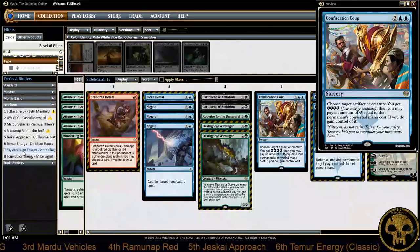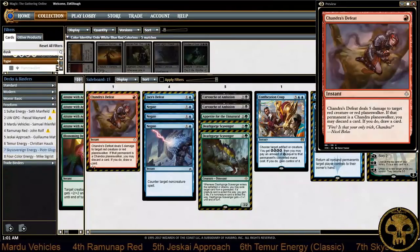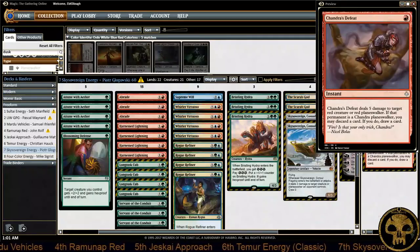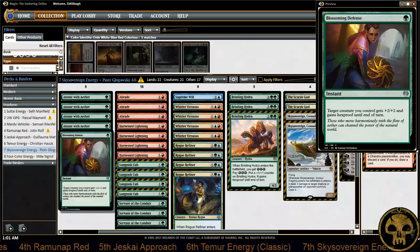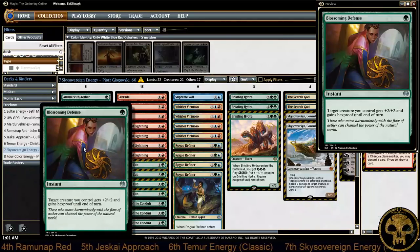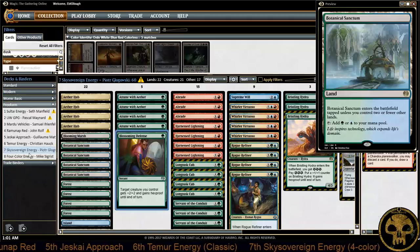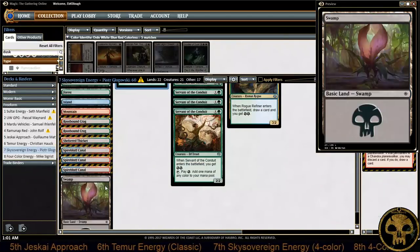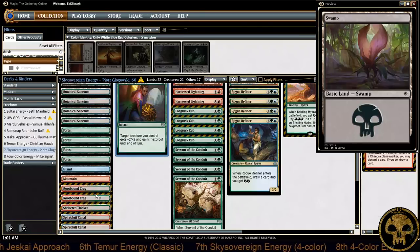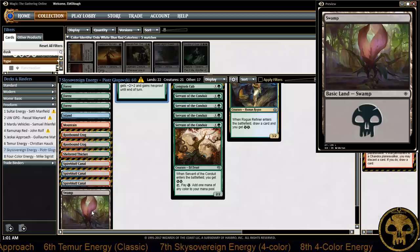Next, let's take a look at the Sky Sovereign Temur Energy deck. This energy deck is slightly different — we're not really used to seeing Blossoming Defense in Temur, however this player did run Blossoming Defense in his Temur Energy deck. This is also a 4-Color Energy deck in the traditional sense of only a light splash of black.